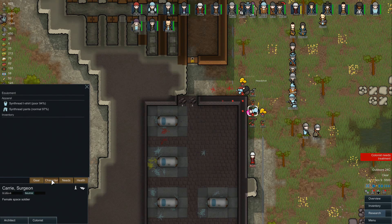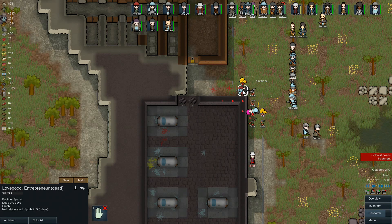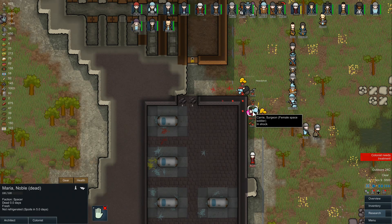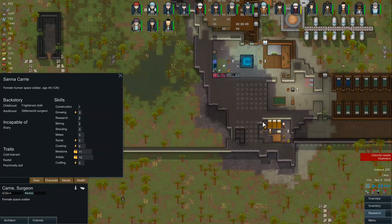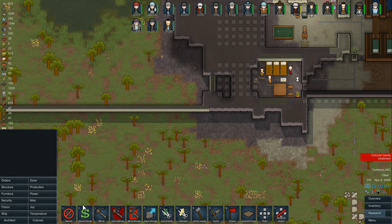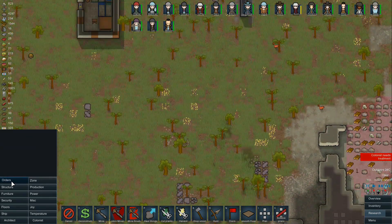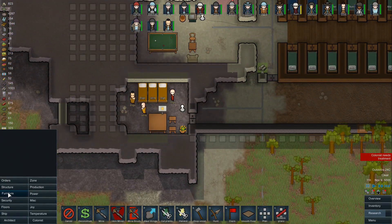They didn't like us awakening them, but we did it anyway. Do we have any more room in the prison? We have three people, three beds. Let's put another cot in there. We were going to dig out the prison, so now would be a good time. We could put her in her own little prison. No, let's just add a bed in here. A bed will take too long to build, so let's use a cot.